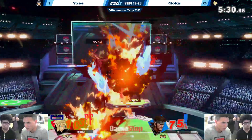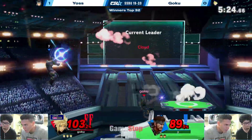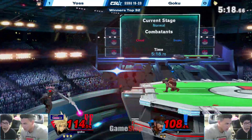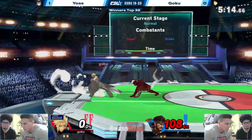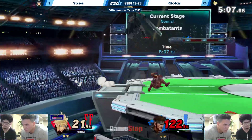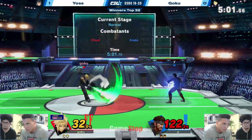Immediately using the Limit to rack up some damage, and now Snake is looking at an overlap deficit. This is looking similar to the last set we just had on the screen. One player is figuring it out, but Nikita has something to say about that. But Goku has put a significant amount of damage on Yas's second stock.